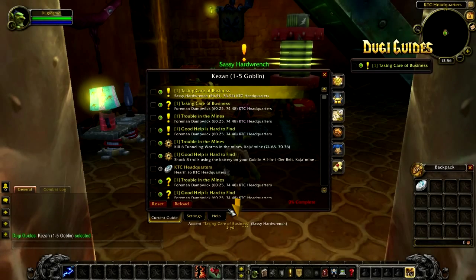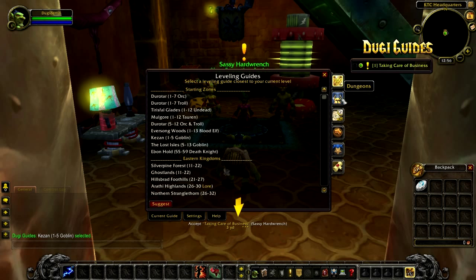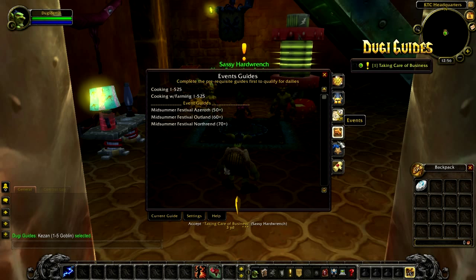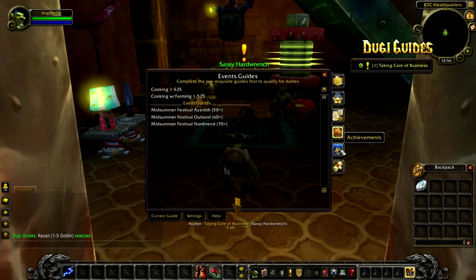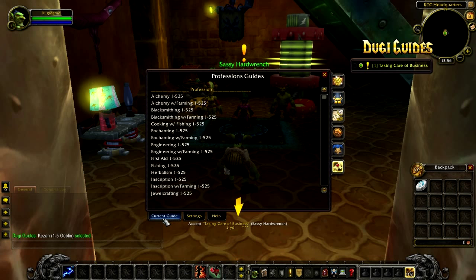Selecting your guide manually is also easy. Simply open the large frame and use the icon tab on the right hand side, and you can easily switch to different guides for leveling, dungeon, dailies, events, achievements, and professions. Selecting a guide from the selection menu will switch your current guide.